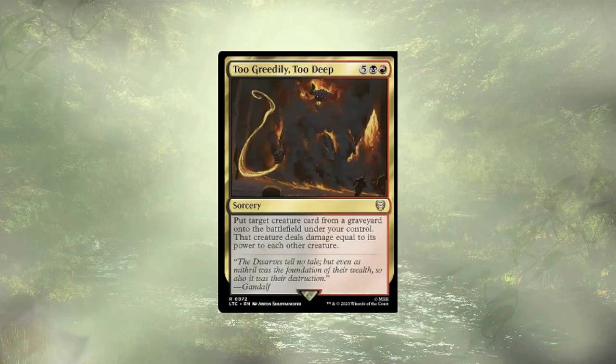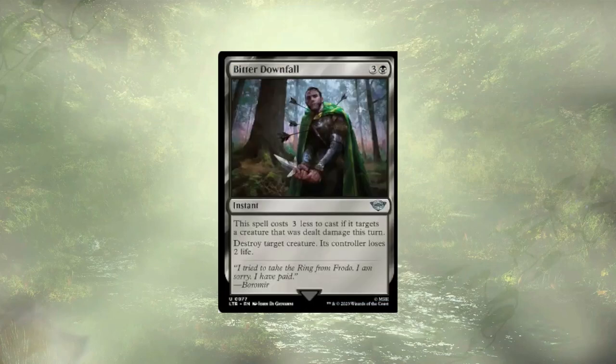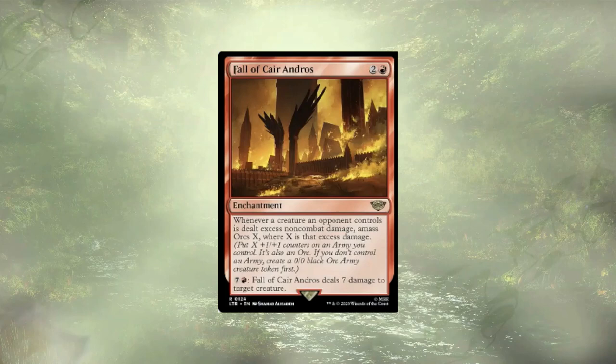Too Greedy, Too Deep will recur a creature, and if it's powerful enough, just wipe most of the board for us. We've already touched on Widespread Brutality — it's a nice way for us to beef up our army, wipe most if not all of the board, and swing in with massive power. Bitter Downfall is going to let us pop a creature and ping someone for two life — a little damage, a little destruction. Fall of Cair Andros is our final piece of removal; yes, the repeatable removal costs 8 to deal 7, but if we have excess mana and nothing else to do with it, popping a creature with up to 7 toughness is still pretty good.